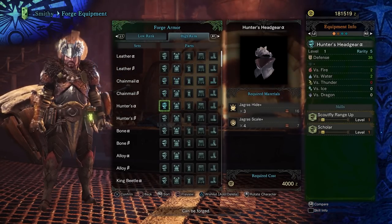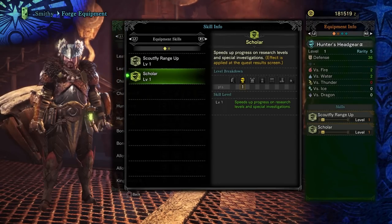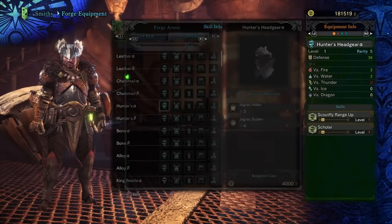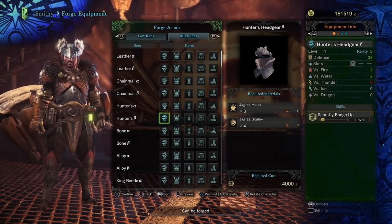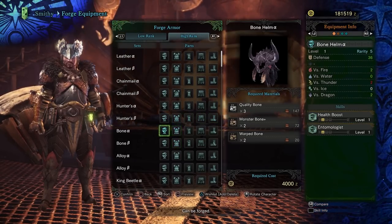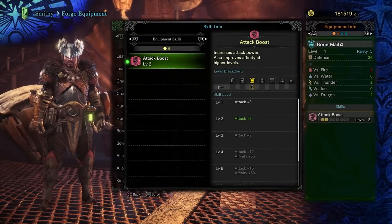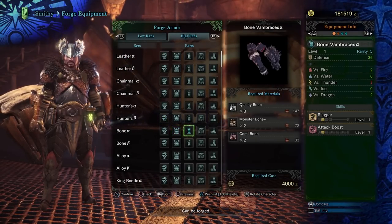You will need to make a choice between alpha and beta gear. Alpha gear has more skills, but sometimes has skills that aren't particularly useful. The beta versions usually give up skills for decoration slots. If you don't have decorations, the alpha sets are always better. If you have powerful decorations, the beta pieces are usually the better option as it allows for further customization. These builds are reasonably effective and you should experiment to learn your play style.